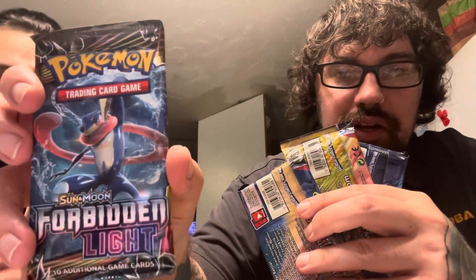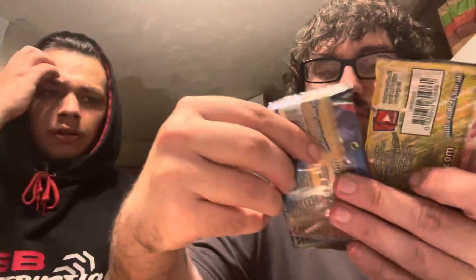So you get four packs in with that tin can — Forbidden Lights is one of them, a Sun and Moon Team Up, another Sun and Moon Team Up, and then an Evolutions pack. You don't need these two and they gave me two of these.